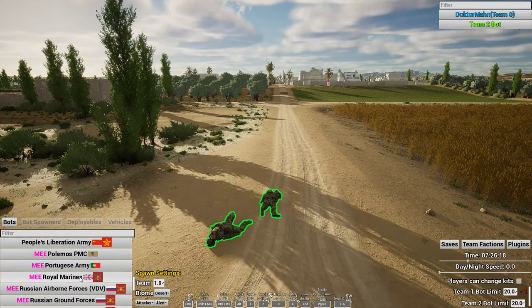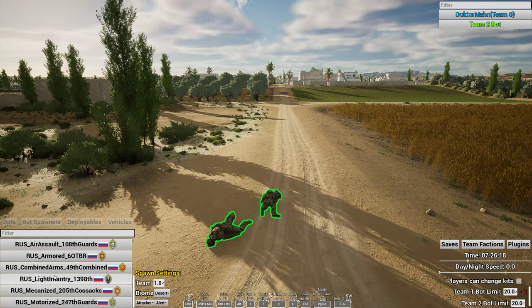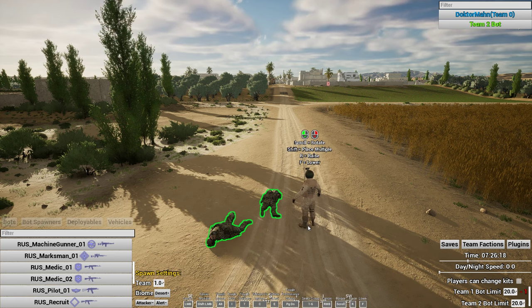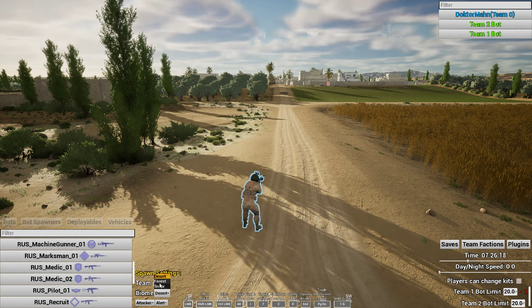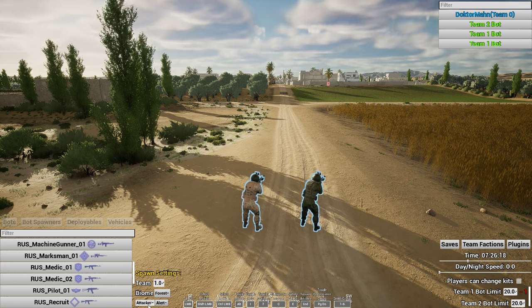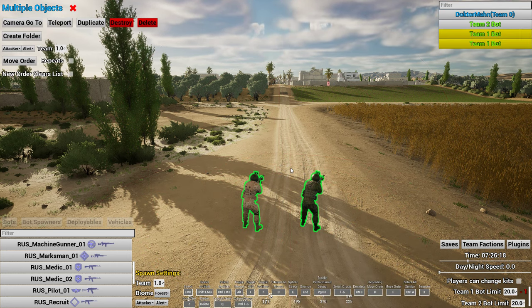Let's go to a faction compatible with the biome feature — this also applies to deployables and vehicles. For example, Russian ground forces air assault medic. Here's a desert guy — and now I can make him a forest guy. Simple enough. I can change his state from attacking to defending, and I can change his behavior. We'll talk about behavior when we get to waypoints.